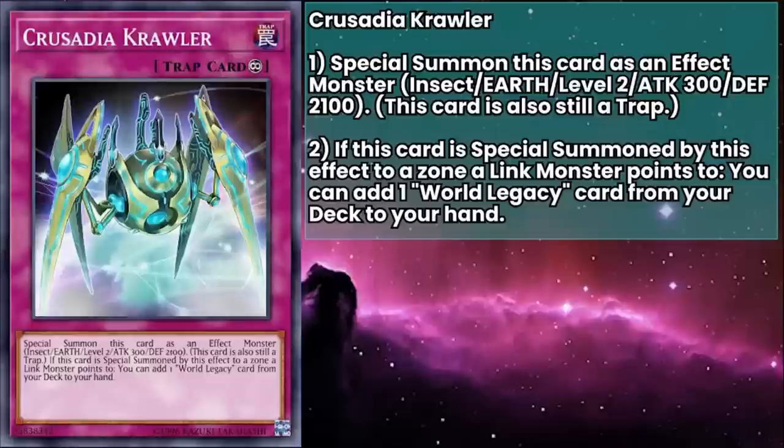Our last card is Crusadia Crawler, a continuous trap that special summons itself as an effect monster, though it's still treated as a trap card. It's a level 2 Earth Insect monster with 300 attack and 2100 defense, exactly like Spine. And if this card is special summoned to a zone a Link monster points to, you can add a World Legacy card from your deck to your hand. So even without dipping into the Crusadia half of this card, you can just summon this to a zone one of your own Links points to and get Survivor — which can search you another card — or get Pawns so you can flip up your monsters on your terms. From that point it's a free special summon to help with your Link summons. Or if flipped face down because of Pawns, it'll return to your spell and trap zone, at which point you can reactivate it, summoning to another Link-pointed zone to get another search. Bonus: after looking more thoroughly at the art, Crusadia Crawler gets a little version of Crusadia Maximus's crown — that's so precious!